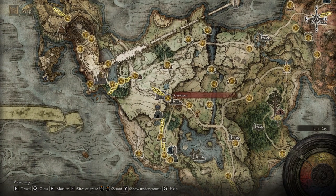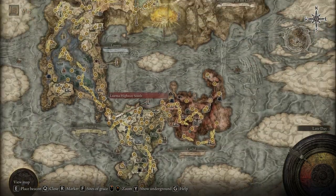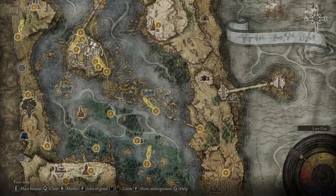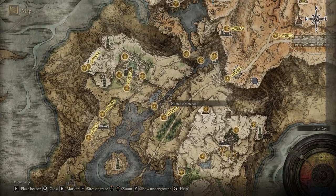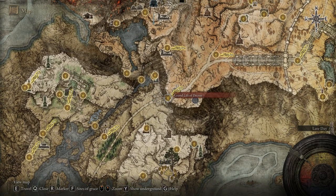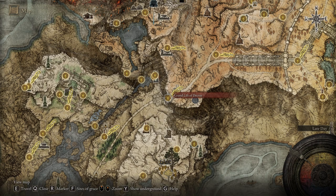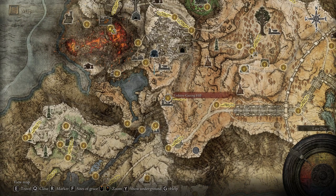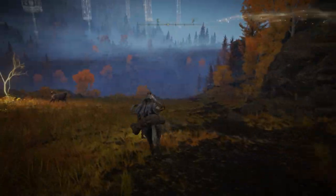From the first step, all you have to do is reach the Grand Lift of Dectus. If you already watched my video when I got that rapier sword, then you know how to get this mask. But I'm here for those of you who don't know how to get it. From the Grand Lift of Dectus you have to reach the site of grace called Earthly Gazing Hill — it's a very important one because from this location we're gonna start.